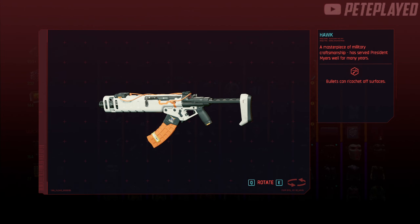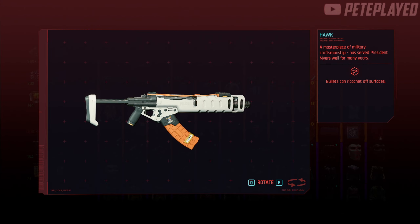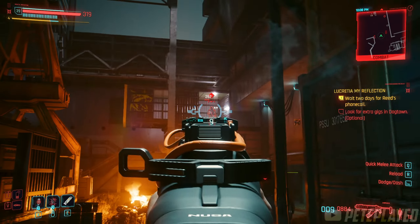Now let's take a look at its model view. As you can see it here, it's orange and white — pretty cool colors.